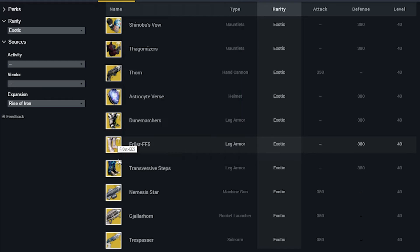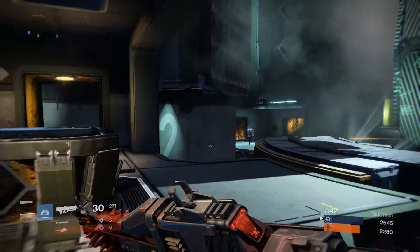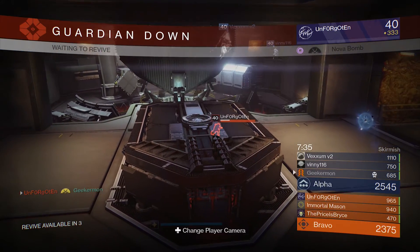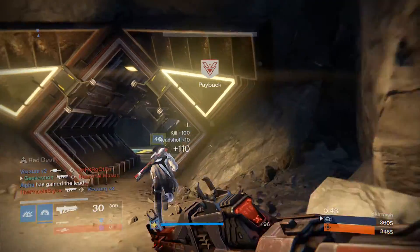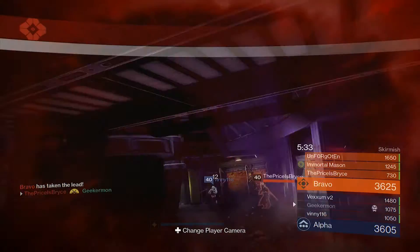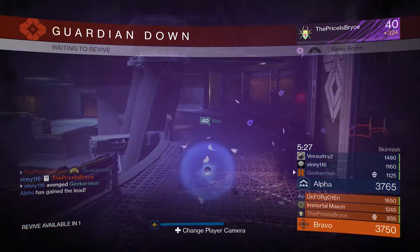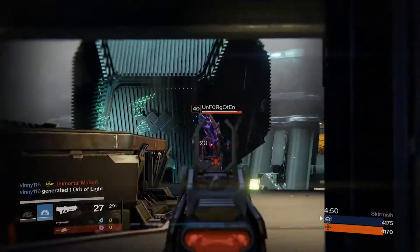Up next, we have the first ever pair of boots for the Warlock — I am so excited. I'm mainly a Warlock; I play all three pretty consistently and I've always wanted a pair of boots. These originally increased the distance of Blink when they were going to release in the Taken King, but for Rise of Iron they changed it — now you get faster movement speed while crouched, and ammo pickups automatically load into your guns. I see this being more helpful in PvE than PvP, but we'll have to see how it plays out.